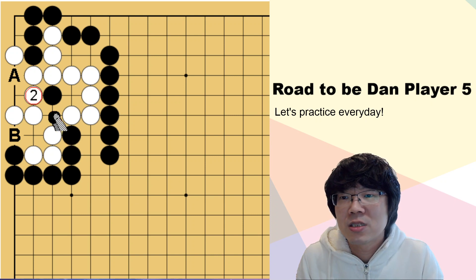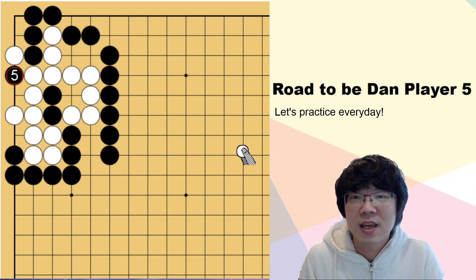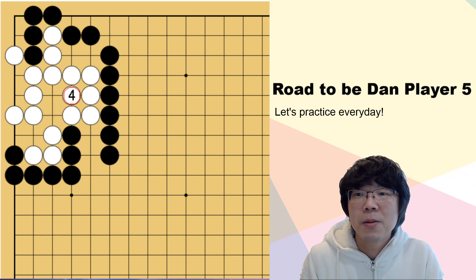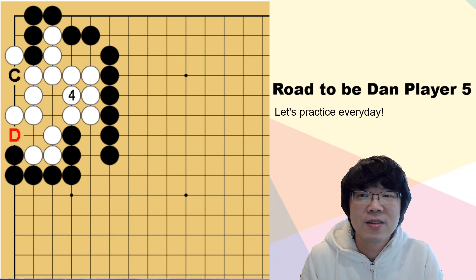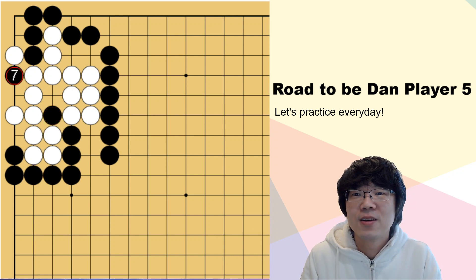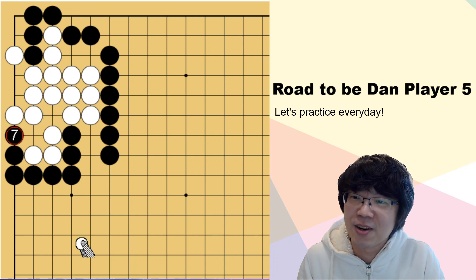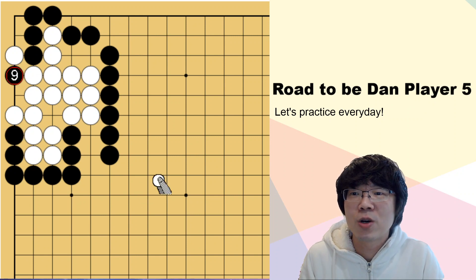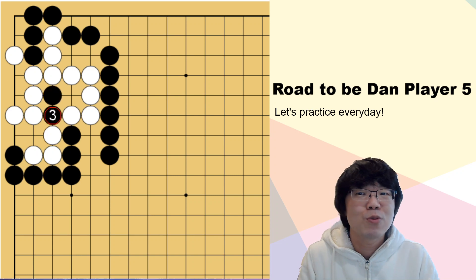The correct answer is feeding one more stone. White cannot connect here — you can just get in here, so white must capture. But still you can see C and D. You have to feed one more time here. If white connects, you can break here, so white must capture again. Then you can break here. When white connects here, you give one stone — now you know this is a fake eye. So white must connect, then you can break here. For this question, the third move was the main point — it was quite difficult to find.